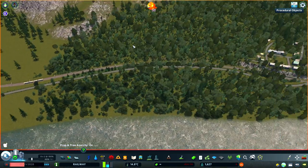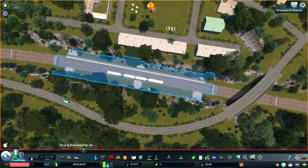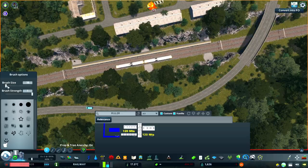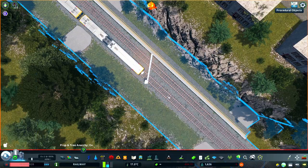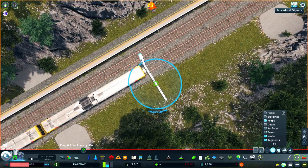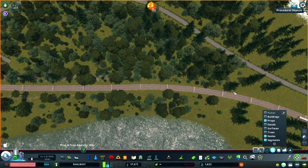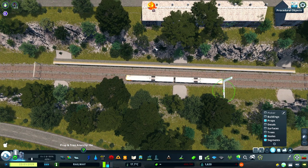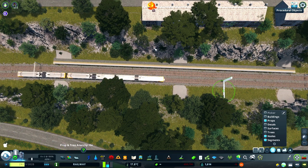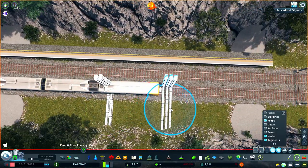What I wanted to create with this station is something that is used by very small trains and only a few times a day. Doing the work on this station are these Adelaide 3000 series diesel multiple units created by Meshed. Once I can see where the two and three car vehicles will stop, I can use the ruler prop to mark the position and scale everything around that accordingly.